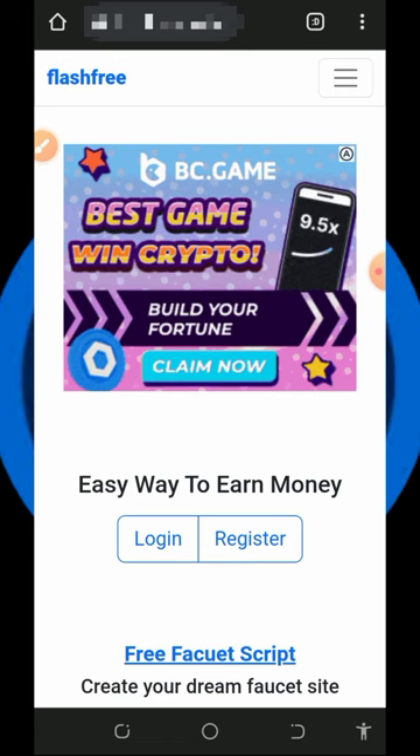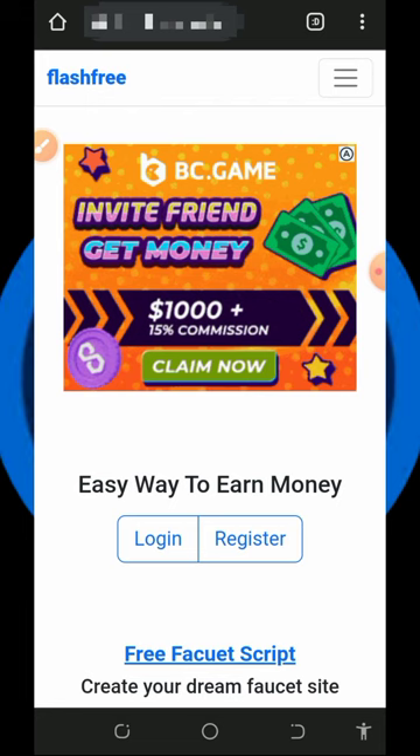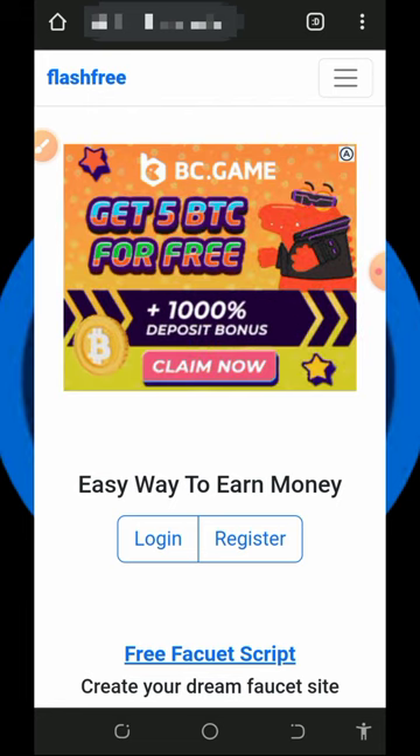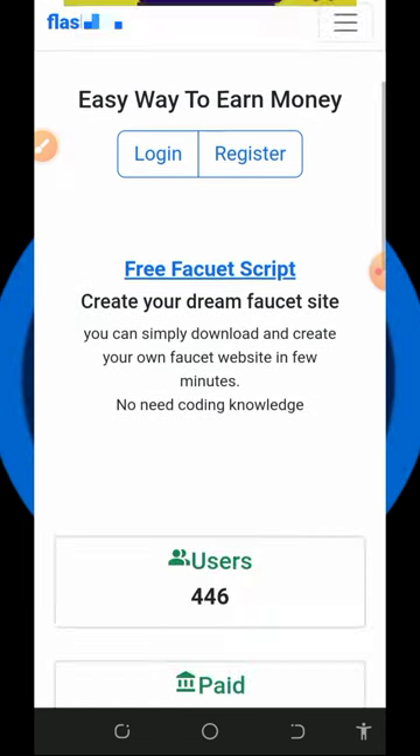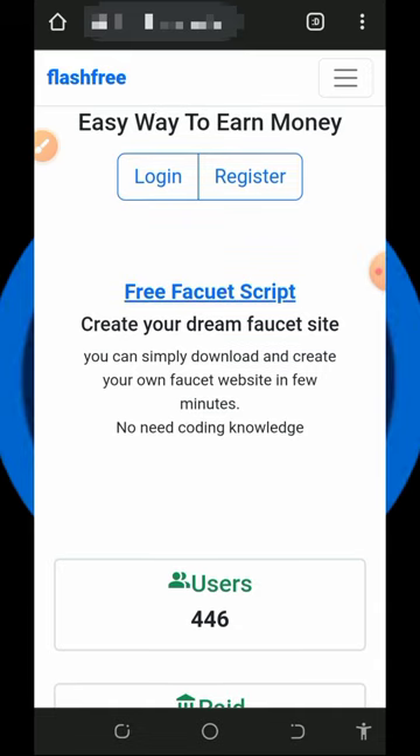So here we are going to discuss about this particular platform called flash3.xyz — it's a DGB earning platform where you can claim free DGB tokens without any single deposit. This is a DGB token faucet and you are going to receive payment directly to your FaucetPay account. Make sure you have a FaucetPay account; if you don't, you can tap the second link in the video description to create one.